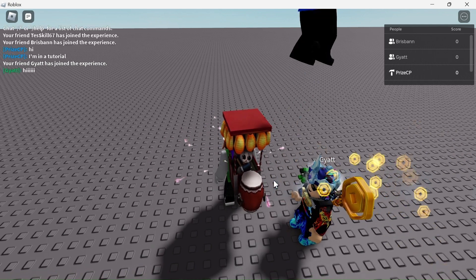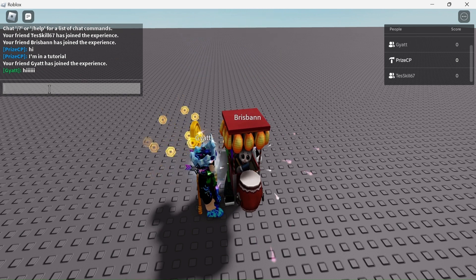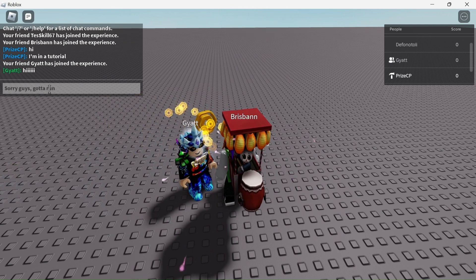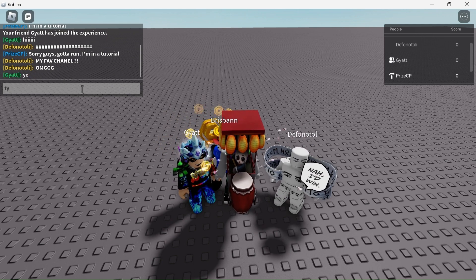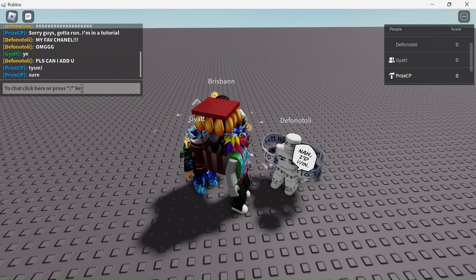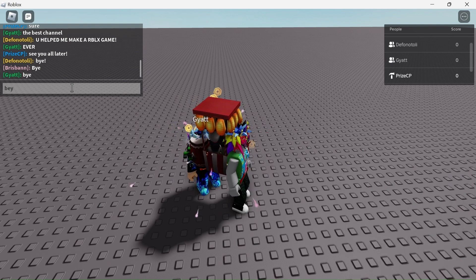Another person just joined — we now have four people in the game. I need to let them know I'm in a tutorial and have to run. As I'm doing the tutorial, a bunch of my friends just came in to join me, but I've got to finish this tutorial to show you how to make this game pass inside your game.